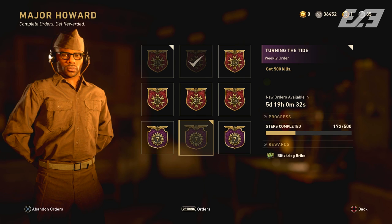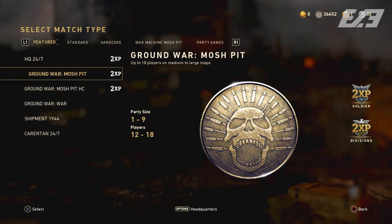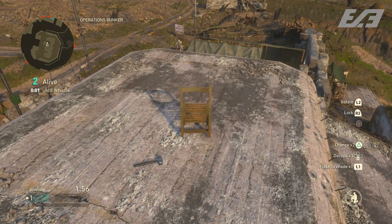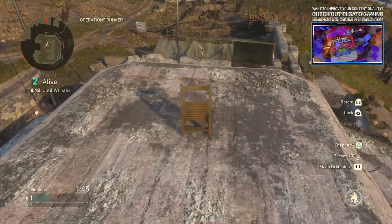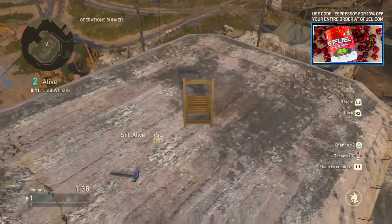Now for game mode changes. First up is HQ 24/7. Last week, Sledgehammer's blog teased a sniper in the headquarters map, and now HQ is playable with free-for-all, Gun Game, and Prop Hunt. It's free for everybody — you don't need the DLC to play it. It seems like this will be a permanent addition going forward, similar to Shipment 1944, and it's also available in private matches.